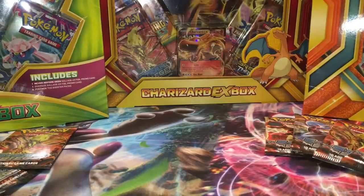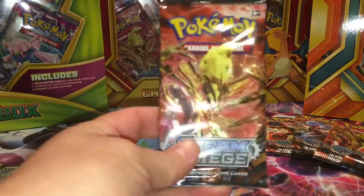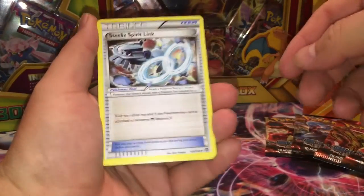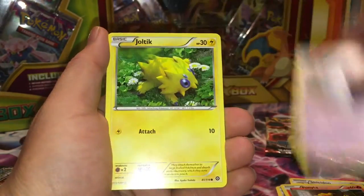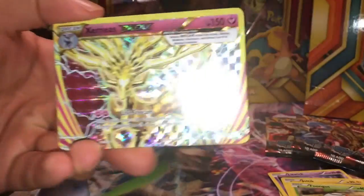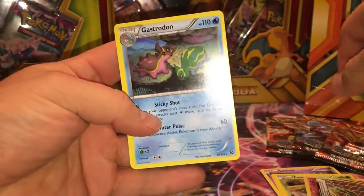My turn, let's see what we get. We've got the Steel-type Spirit Link, Shieldon, Persian, Marill, Ponyta, Litwick, Ditto, Fungus — oh, another Turtonator! Yes! I am doing so good. And a grass draw card — it's okay though, there's no holo, but I got this one again.